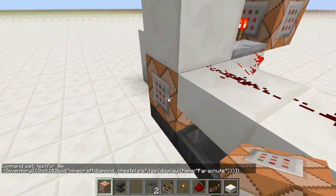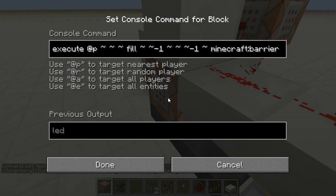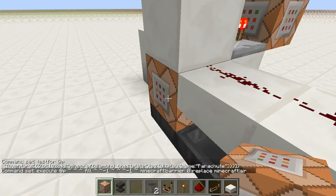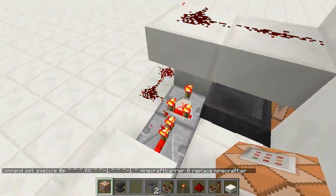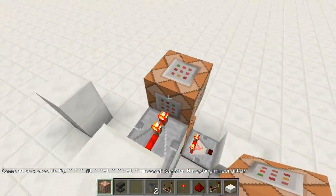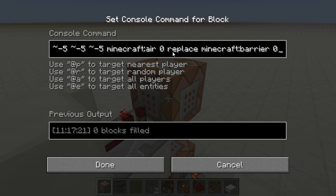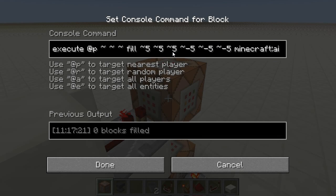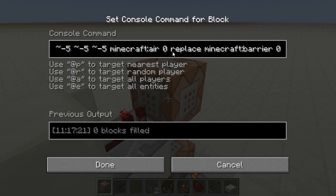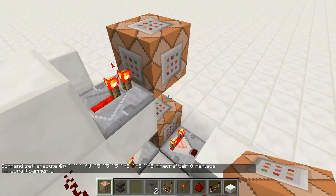And it powers these two command blocks. This one over here is filling the space directly below the player with a barrier block, which is the new invisible block they've got. It's actually doing a fill and replace, so it's only replacing air. That way, we can make sure that we never destroy any redstone or other blocks — it's only if there's air below you that it will place that barrier block. Then one tick later, it has this second command, which for a 10x10x10 square around you, it replaces all barrier blocks with air, so you don't get any barrier blocks left lying around.